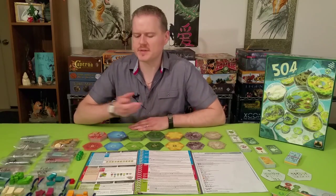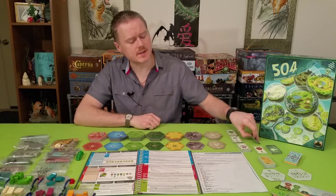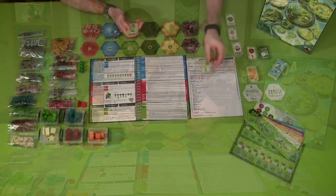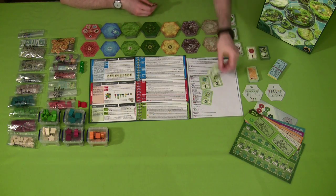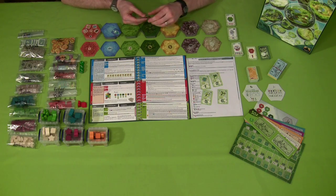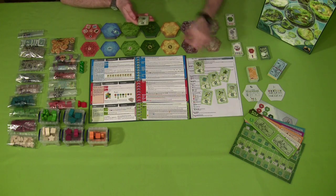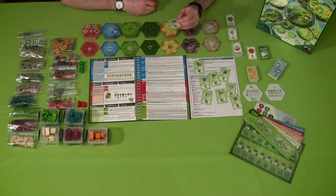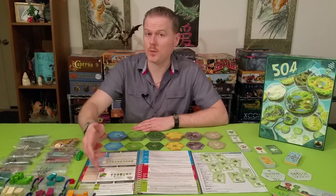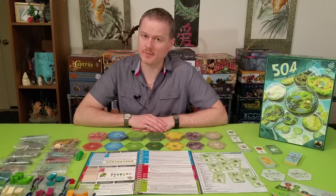To play 504, the basic thing you need to understand is that 504 is based on the Book of Worlds — a different way to play the game every time you play. There are nine different mechanics: pick up and deliver, race, exploring, building worlds, majorities, factories and plants, warfare, the other half of plants and factories, and the stock market mechanic. You pick only three, and depending on which slot each mechanic falls in, it changes exactly how the game plays.